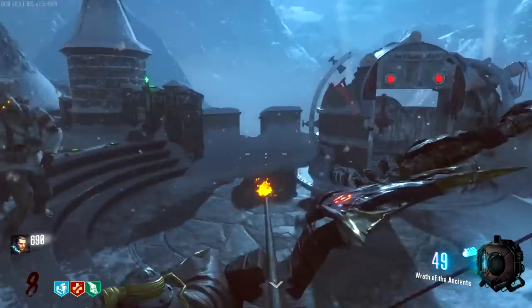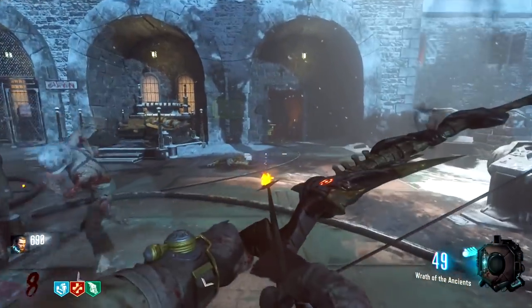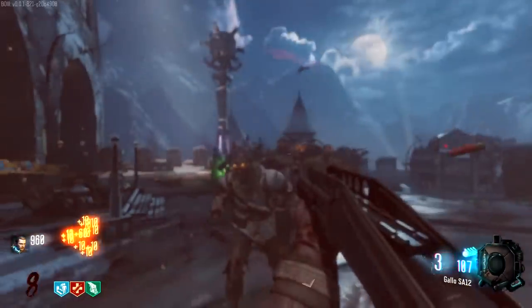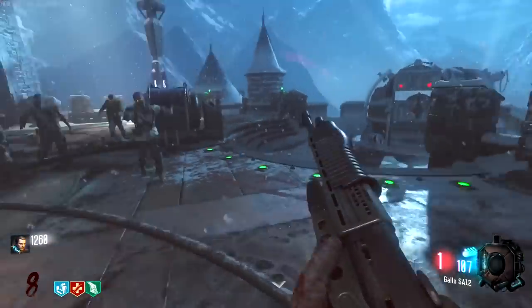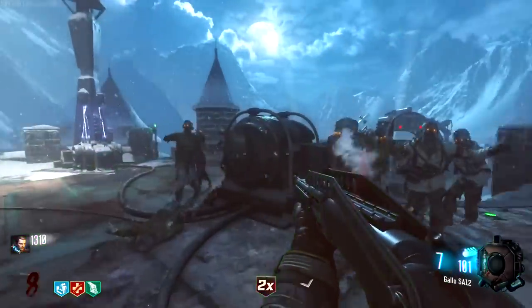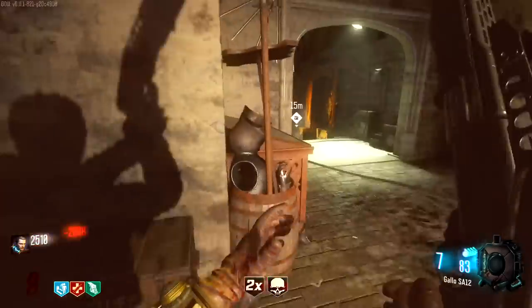Oh, I remember — there's like a flag, you have to go to the teleport-y place. Yes, I remember now. Well, before we do that, let's actually get enough points for Stamina Up so we can run around faster. I'm hoping there's no perk limit, because that would suck. Double points — that helps immensely. Stamina Up acquired.